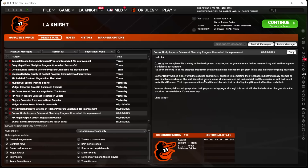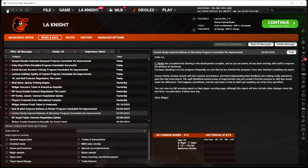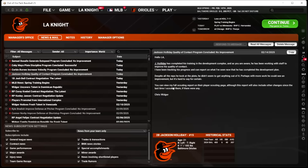All six of those dudes have finished their time in the lab. Connor Norby — it looks like he did not find any improvement. It says basically that happens sometimes, and the only harm is that he didn't get anything out of his time and effort. So Connor Norby saw no boost — he got no time in Baltimore, stuck in triple-A again. Poor guy should be a major leaguer somewhere, but Baltimore is stacked. Kyle Braddish — same kind of note, didn't see any improvement in his pitcher defense.